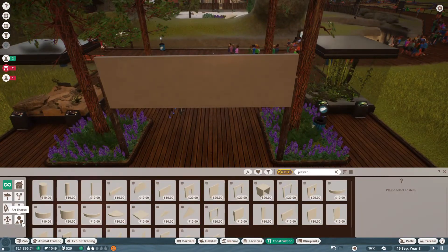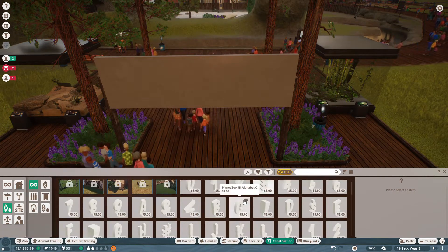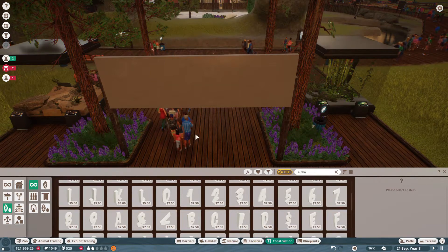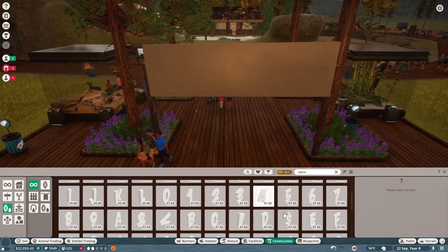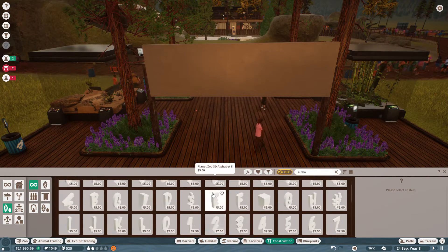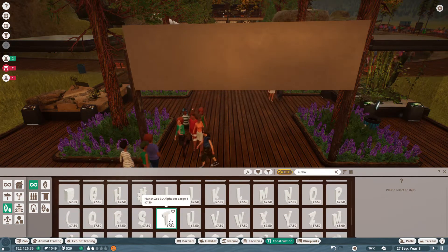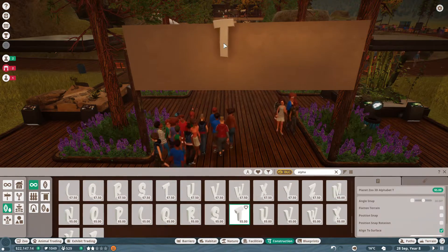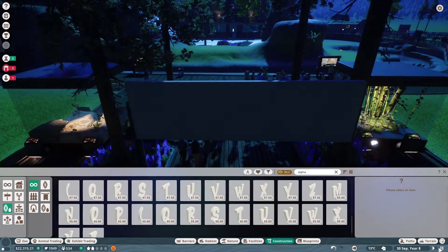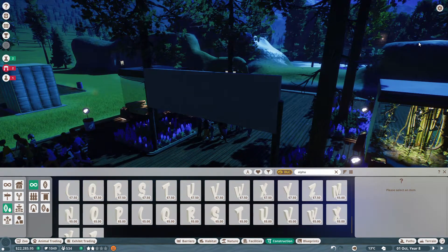Going into construction — props. We probably need to go with the little alphabet letters because I don't think the big ones would fit on here. That's way too big. Let's find our T — that's still the big one. Where are the little ones? There we go. We lost light, so I'm going to pause right here, do all of the lettering, finish the sign up, and then I'll catch everybody back super soon.